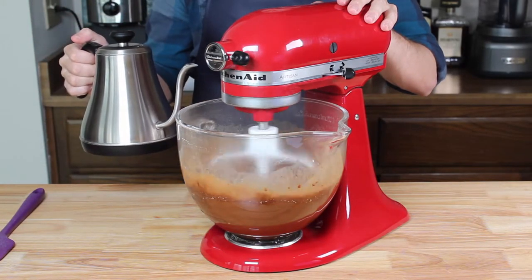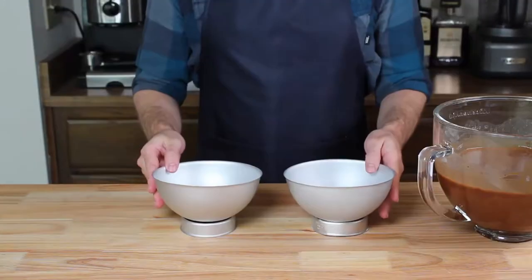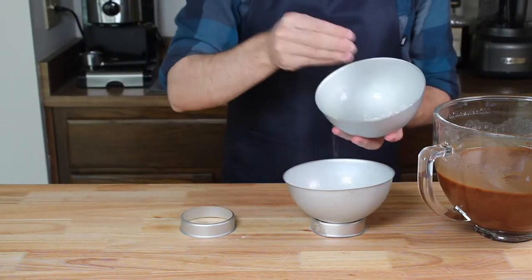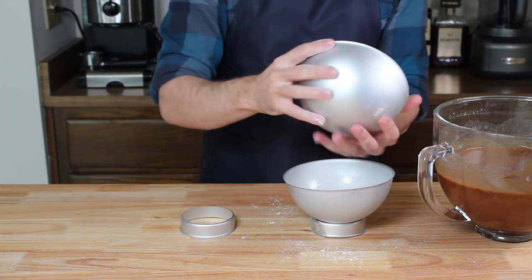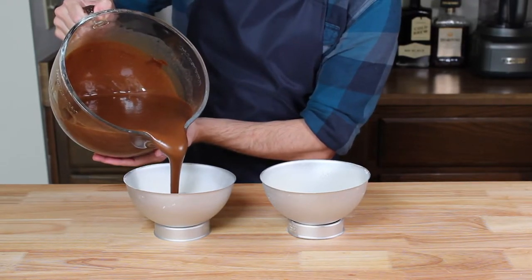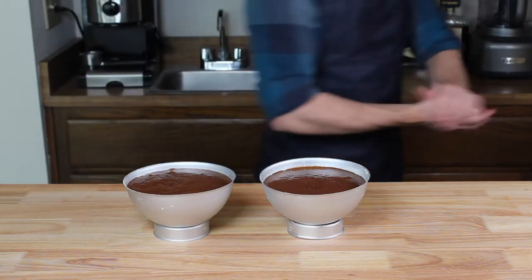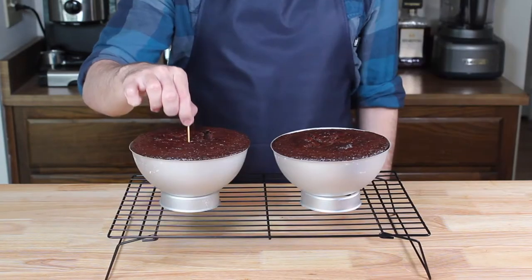Make sure to continuously scrape down the sides and bottom of the bowl so that there are absolutely no dry clumps remaining. Now let's start prepping our cake pans. These pans are pretty low quality, and I'm a bit worried about how well the cake is going to come out of them, so I'm going to use a generous amount of cooking spray followed by a heavy sprinkling of flour. Tap the flour around to get an even coating, then pour in the cake batter, filling the molds about three quarters of the way, and pop these into an oven set to 350°F or 175°C. Bake for 30 to 35 minutes, or until a toothpick inserted in the absolute center comes out completely clean.